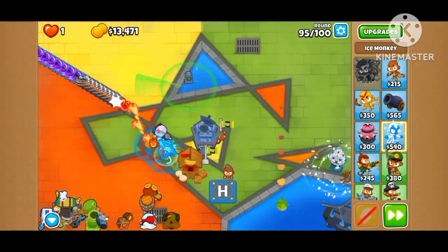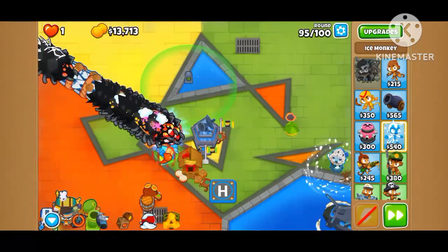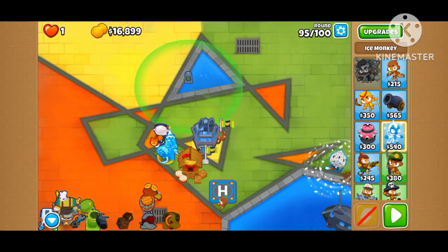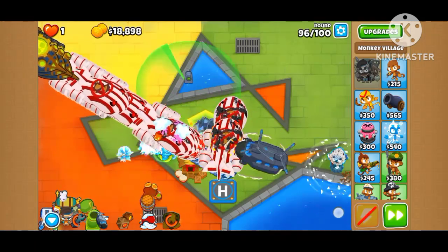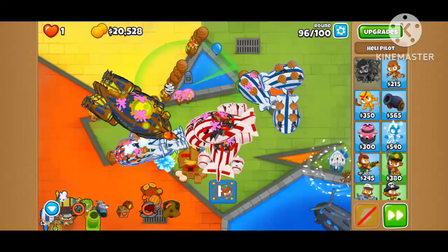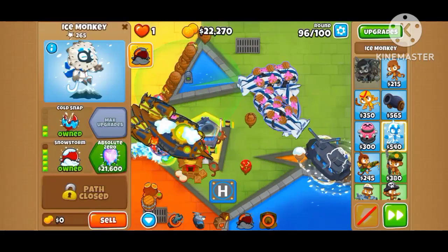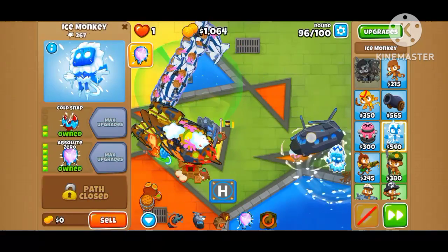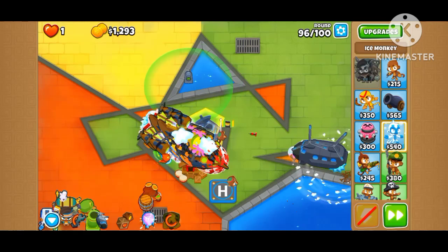I don't know if we could get past round 98, but I'm gonna give it a try. Sell upgrade 0 so that it could help — you want to have increased attack speed. It's actually in the description guys.